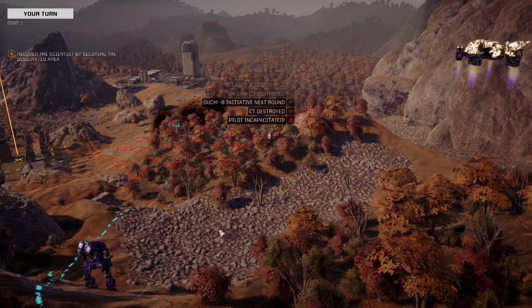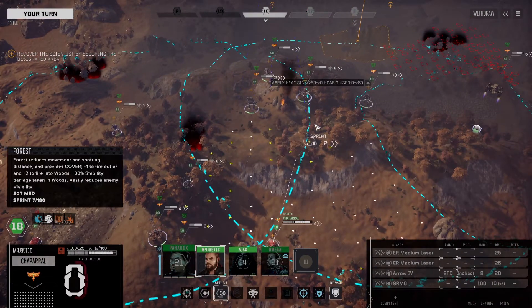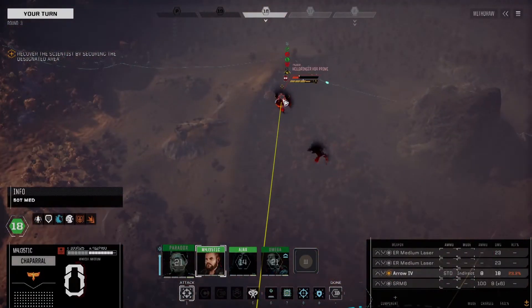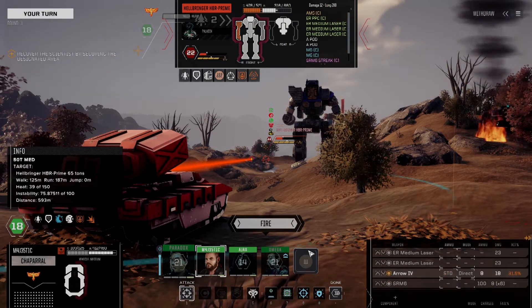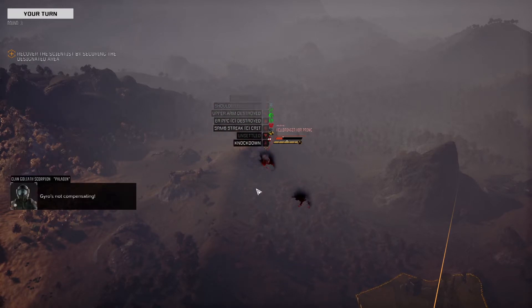I know we talked about overkill and everything, but there's also a point where you just want to get rid of it. Go direct - not worth guided. Oh, we got the nice hit and a knockdown. Put him on the ground.